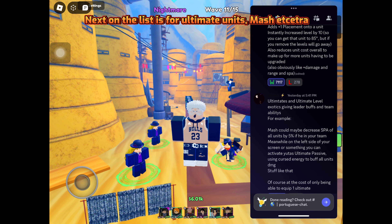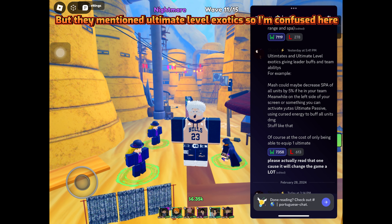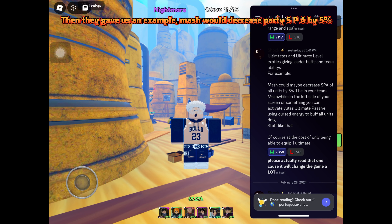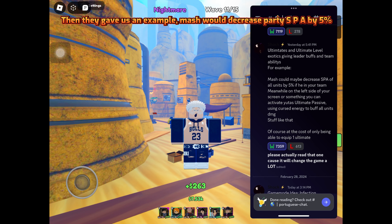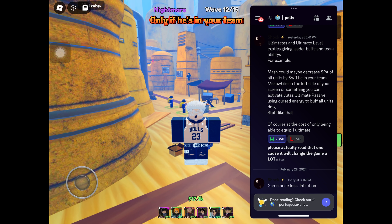Next on the list is for Ultimate Units — Mash etc. But they mentioned Ultimate Level Exotics, so I'm confused here. Then they gave us an example: Mash would decrease Party SP by 5%, only if he's in your team.